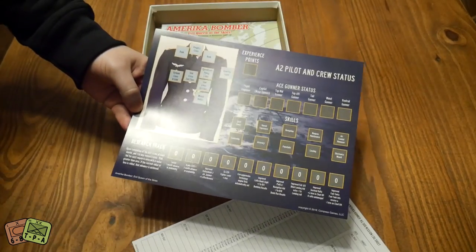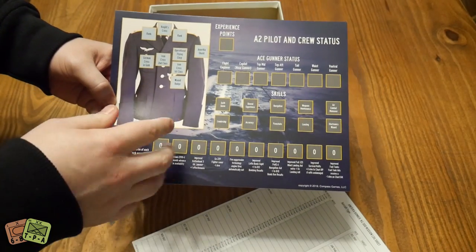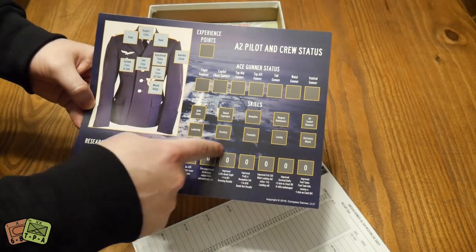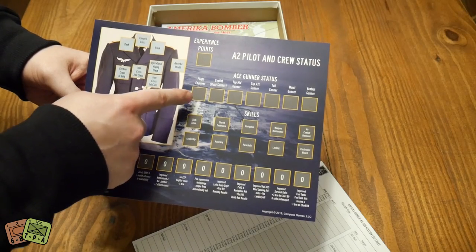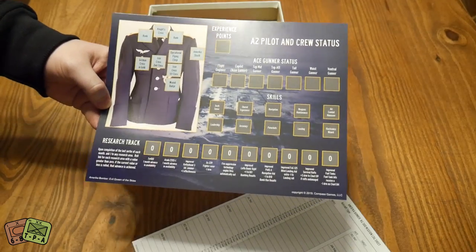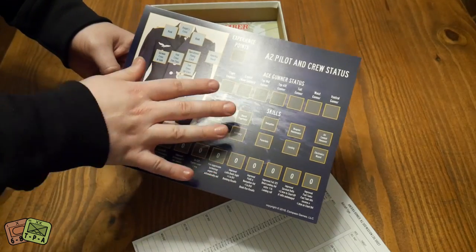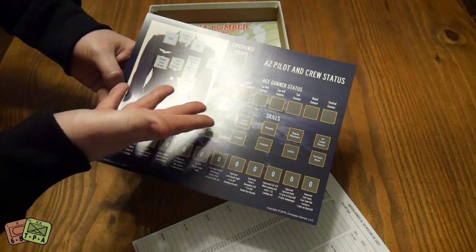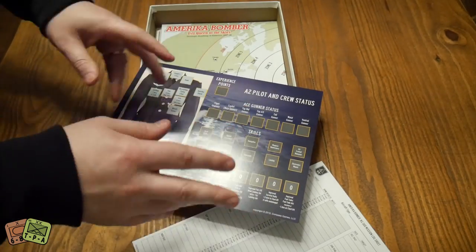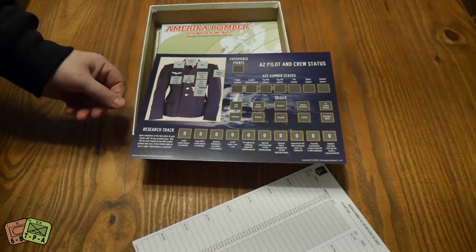This is what Greg calls the dress-up doll — it's where you're going to pin any medals that you win. You have your status tracks for any skills that you pick up, and your gunners on your bomber if they become aces. This is ancillary — you can use it if you want, but it's fairly easy to just write it down on a piece of paper if you're tight on space or playing on the go.